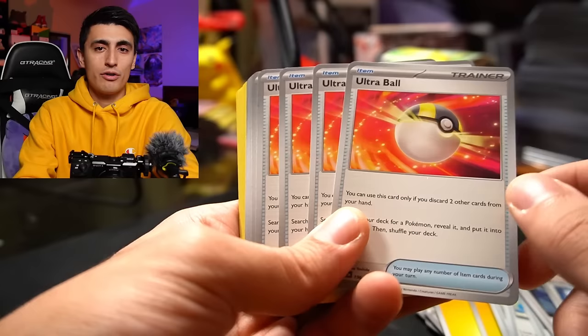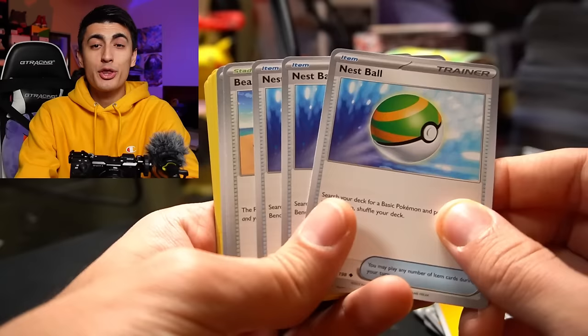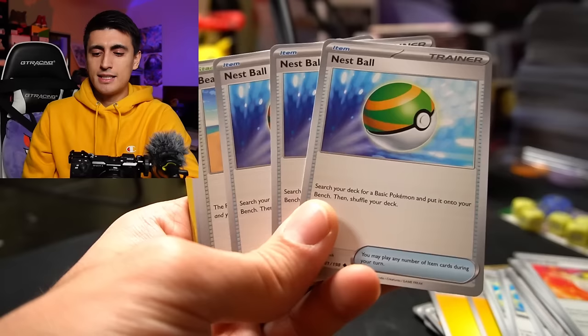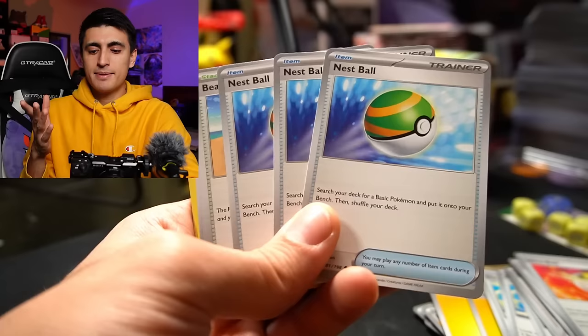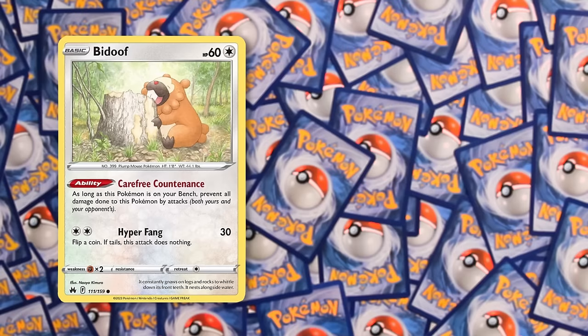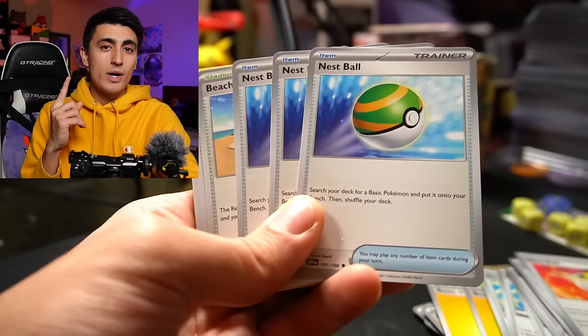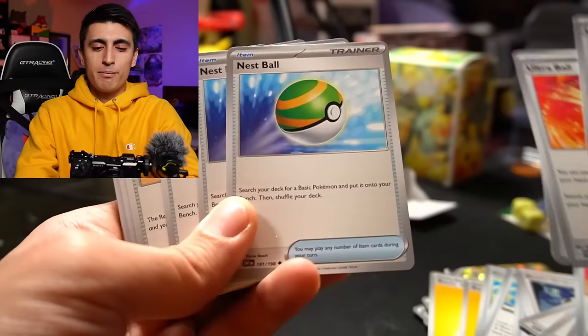If you use Ultra Ball, you can also discard energies from your hand. If you were running Flaffy in your deck, those discarded energies are exactly what you want, since Flaffy's Dynamoader ability lets you attach them from the discard. Three Nest Balls are included. Most high-level Miradon decks only run one to two copies because Miradon's Tandem Unit ability reduces the need for it. Three copies are important here specifically because the deck runs Bidoof and Bibarel, which are not Electric Pokemon — Nest Ball is your easiest way to get them onto the board. And using one Nest Ball to search out Miradon, who can then search out two more Pokemon, shows just how consistent this deck is.